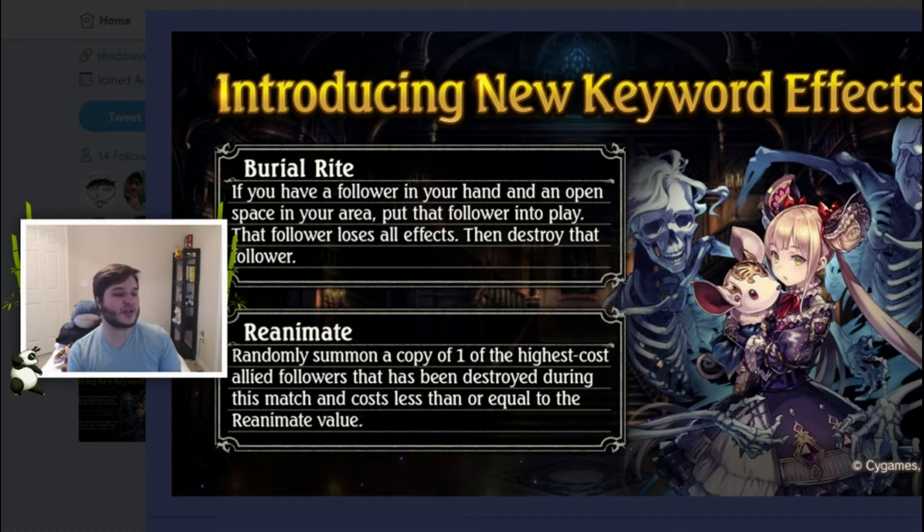Reanimate says: randomly summon a copy of one of the highest cost followers that has been destroyed during this match, costing less than or equal to the reanimate value. So if I destroy a Bahamut, I can't just reanimate Bahamut on turn three because it has to cost less than or equal to the reanimate value. Which brings the question: if you can't cheat out followers of higher play points, what is the point of it? I don't know, but we'll find out.